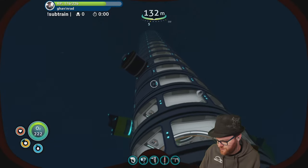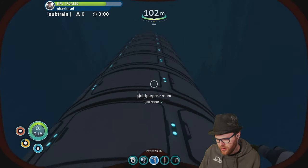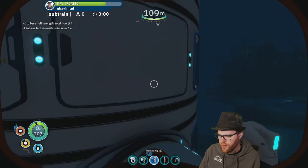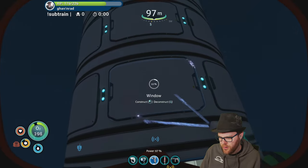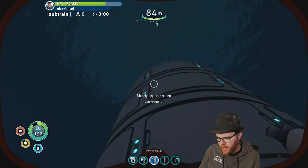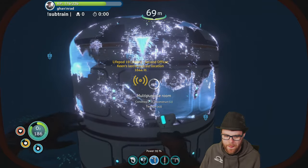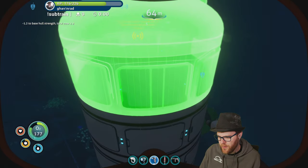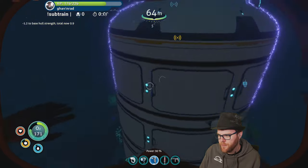Let's build the tower some more. I don't know what the integrity of the hull is right now — let's check it. It's 5.4, feels good. We're gonna go with a window and put it here. We can't do the reinforcement yet because I don't have the lithium. Let's come up to the top and do another multi-purpose room. Now it's 2.2 — room for one more. There we go, now it's 0.9.